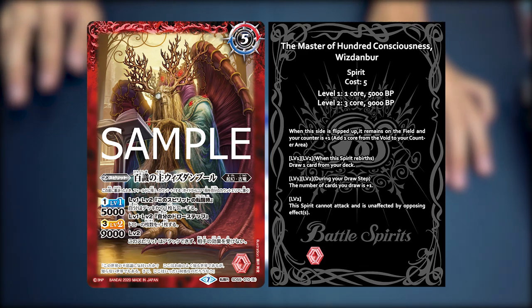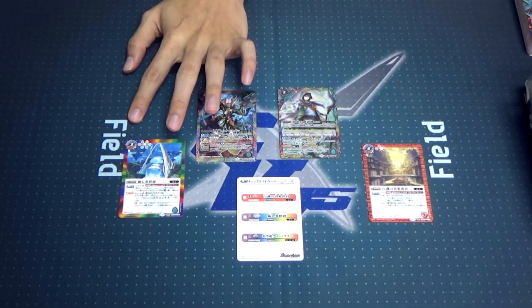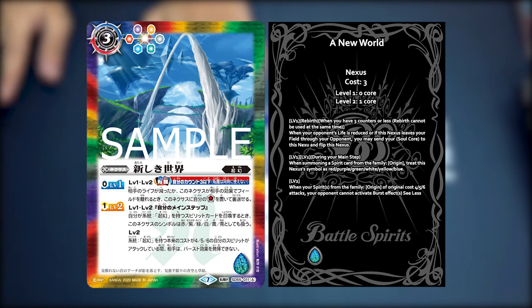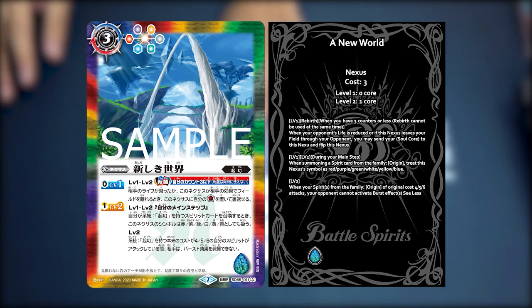On his level 2 effect, he cannot attack and he is unaffected by opposing effects. Moving on to the last Tensei Nexus, it is A New World, which is also another origin nexus that has rebirth. When your opponent's life is decreased or when this nexus would leave the field by your opponent, you may send your soul core to this nexus and flip it. During your main step, when summoning a spirit card from the family origin, you can treat this nexus's symbol as red, yellow, green, purple, blue, or white. On level 2, when your spirit from the family origin of origin cost 4, 5, or 6 attacks, your opponent cannot activate burst effects. That's a lot of burst negation in this deck!